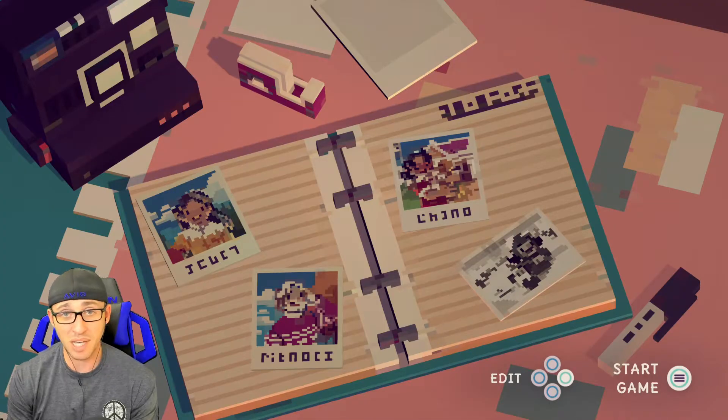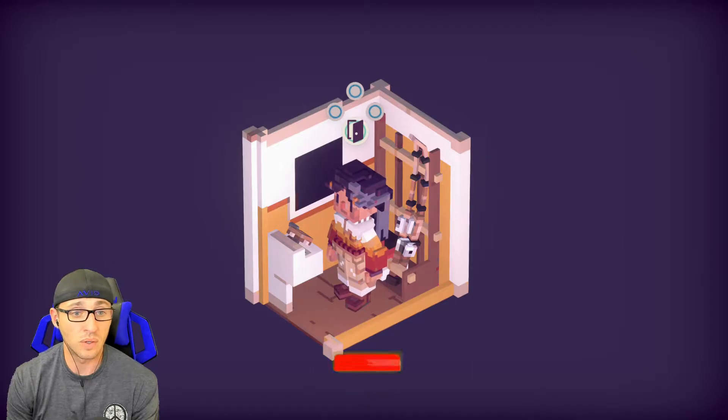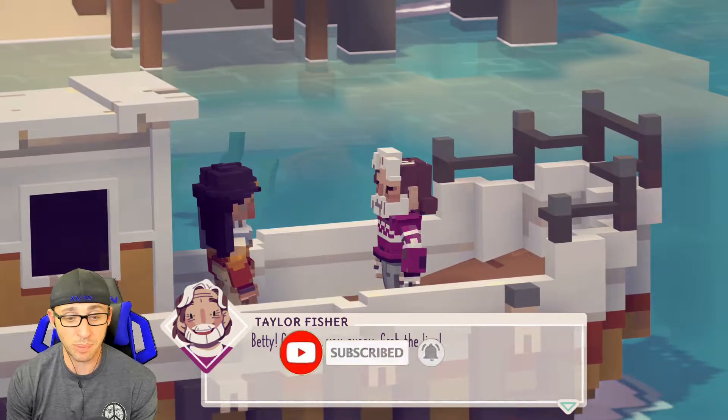Alright, so we've got our Captain Betty and then we've got our sidekick Taylor. I think that's his name — I could have read it wrong. Sometimes you just don't pay attention. Oh, this is like all pixelated. Alright, so let's go out the door. Betty, come on you guppy.